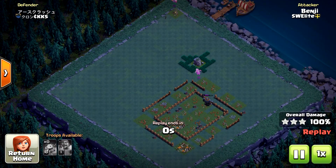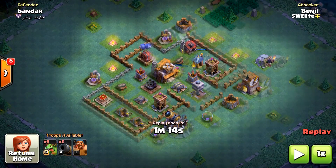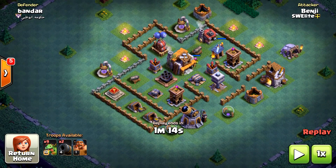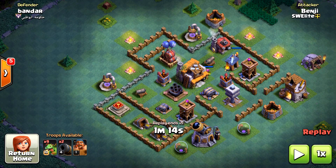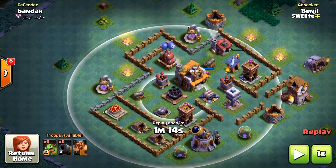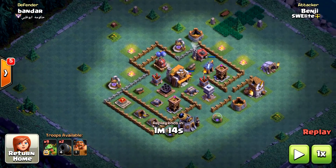I also like to combine baby dragons with cannon carts sometimes when the air bombs are exposed, like in this base. What I do is create a small kill squad using the battle machine as a tank with cannon carts behind it. You don't want the cannon carts targeted by the mortar, so you deploy the battle machine so it gets targeted by the mortar to protect the cannon carts. Then deploy the cannon carts so they eventually reach the air bombs — you have to look at the pathing a little bit, but in this case it's quite simple.